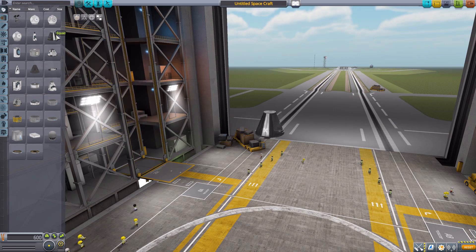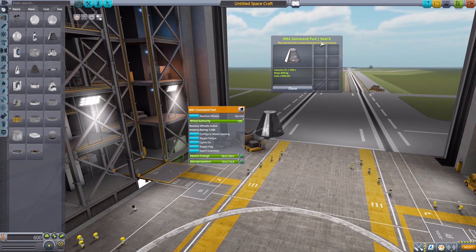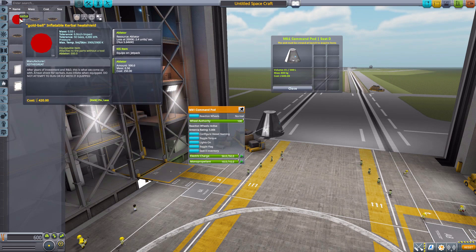Let's just grab a random command pod so that we can have the inventory space to put this thing into, and simply head down to the Thermal category, where we have the Gold Ball Inflatable Kerbal Heat Shield. This is a personal heat shield for your Kerbonauts to keep them safe, and it gives you an Ablator with 500 to hopefully let your Kerbals not fry. So let's just pop that right in there.